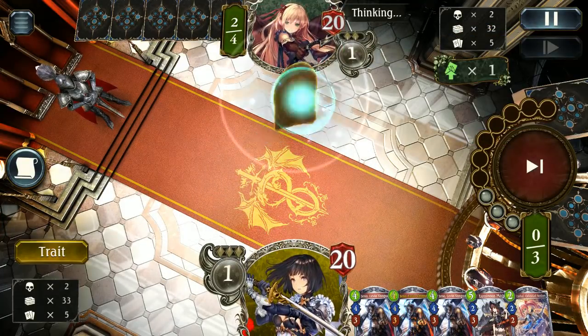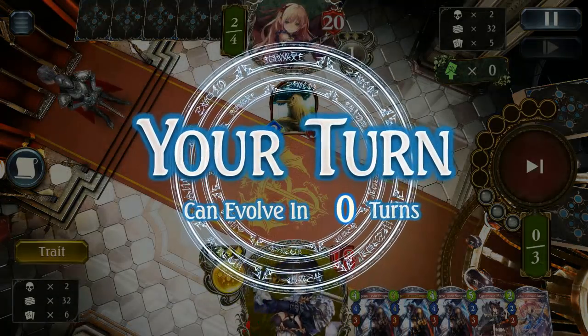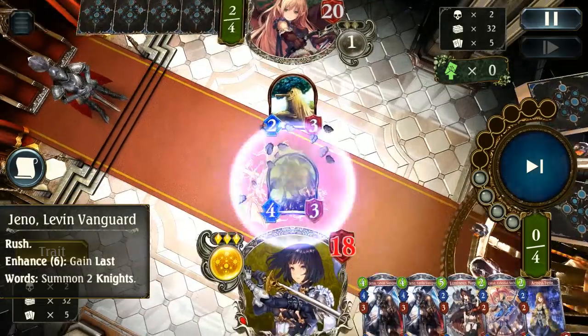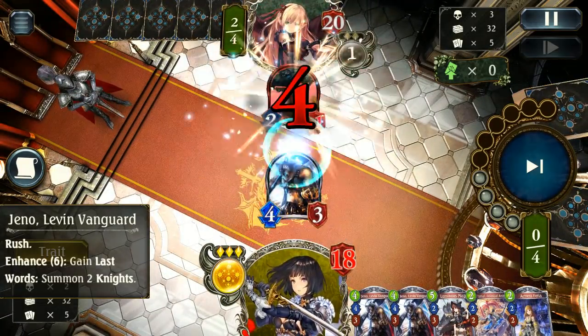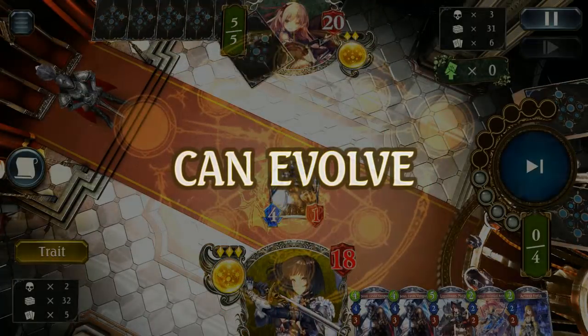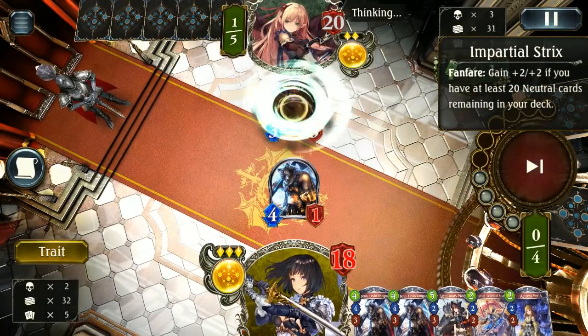We've got the triple Geno, which is going to be a really solid play. The vanguard rams in and leaves us with a 4-1 body, forcing them to have to remove it. If they can't then we can just play out as much as we can.